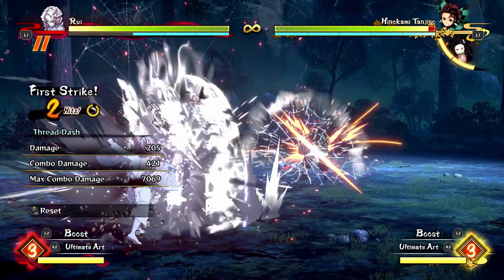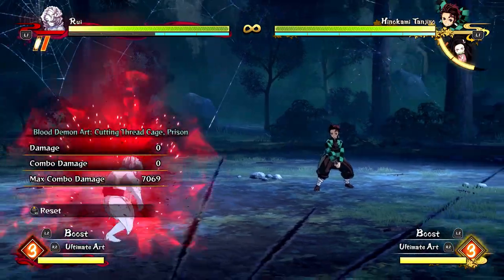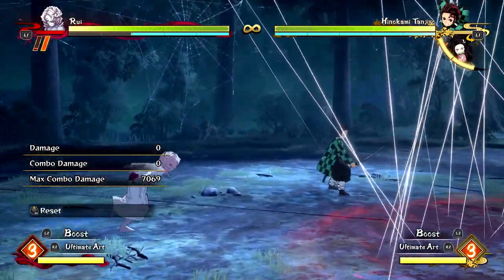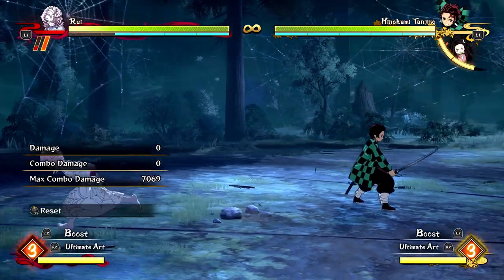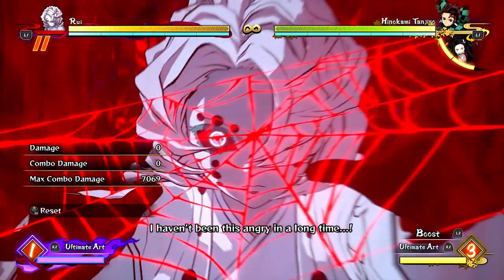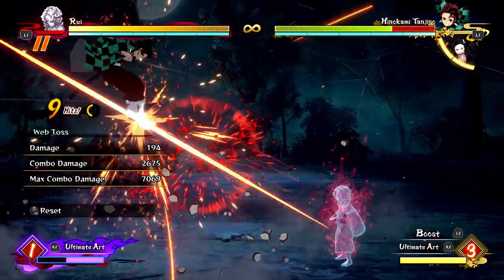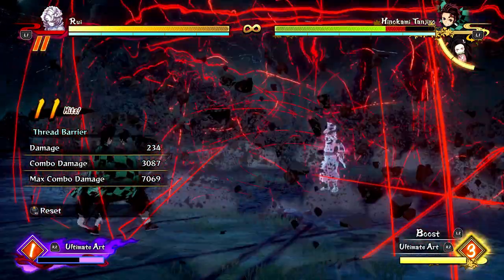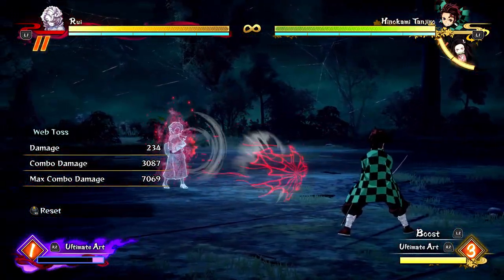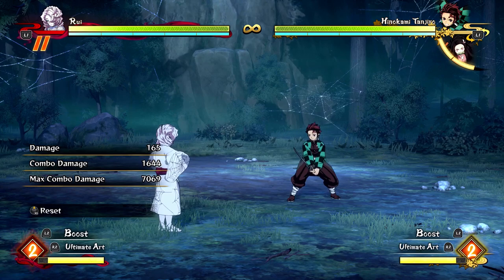If they block it, you can go for more pressure and then dash in behind them, or just go for your massive space control — he's a very scary character wherever you are on the screen. I recommend saving your meter for ultimate and not really for boost, because unlike some characters you can't really mash out special moves as well when he's in boost mode. But it is kind of good that he can mash buttons even more and his zoning just becomes that much better because all of his projectiles have armor on them. Anyway, those are Rui's combos and his pressure — I hope you enjoyed and I'll see you in the next one!